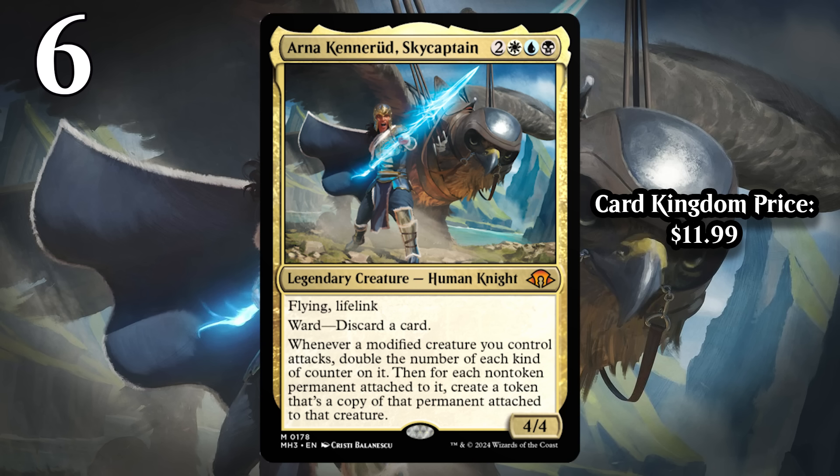Then you throw in the additional upside where if you have a modified creature attack, you get to double the number of each kind of counter on it, and for each non-token permanent attached to it — meaning equipment and auras — you get to create a token that's a copy of that permanent attached to that creature. This format has a ton of modifications, especially in the form of +1/+1 counters and bestow creatures. So you're going to play Arna Kenarud a lot of the time and already have something in play that can benefit from attacking, generating value immediately. Her floor is basically a two-for-one, and even all alone she can create huge problems for your opponent.